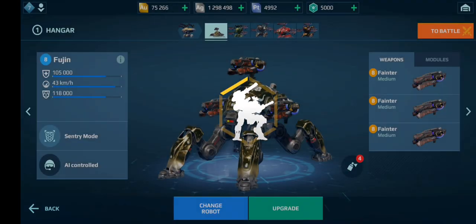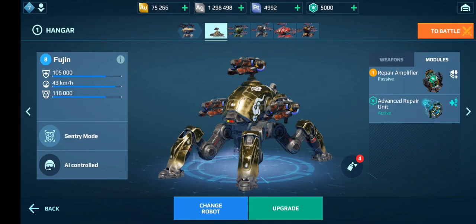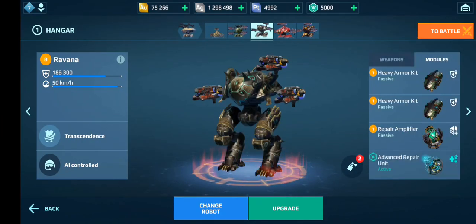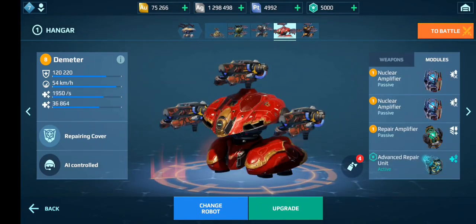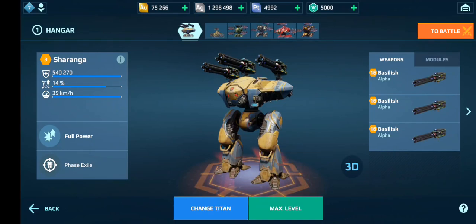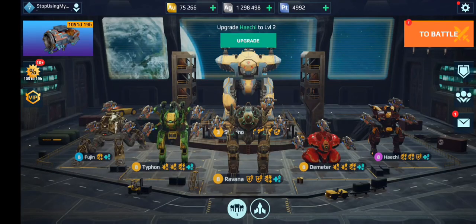So I'll show you guys what I am running. Fujin with the Fainter — there are the modules. Typhoon with the Fainter — here are the modules. Everything has the Fainter guys, because I just want to try it out. So we'll see how good these weapons are. I'm even running the Heichi and the Sharanga with the Battlest, because that's a really good build.